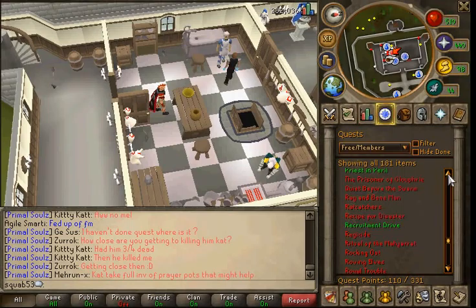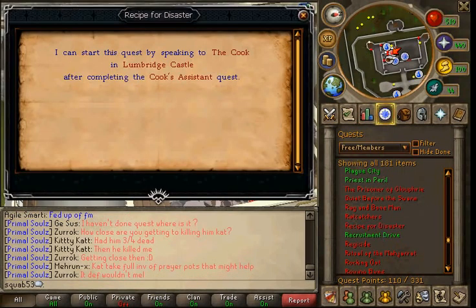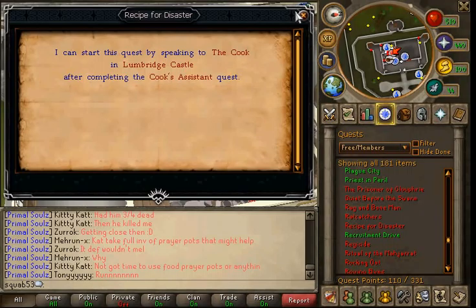Okay, today's quest is Recipe for Disaster. It won't be the whole quest — Recipe for Disaster, if you don't know, is a mini quest, well, it's ten mini quests combined into one quest. I have nowhere near the requirements needed for this quest, so I will only be doing the first part of it, which is a very easy quest.